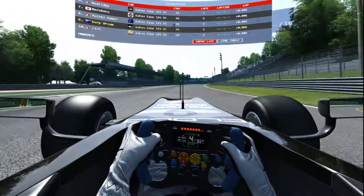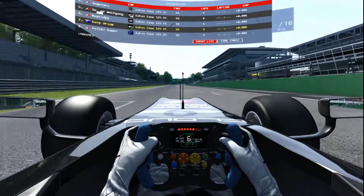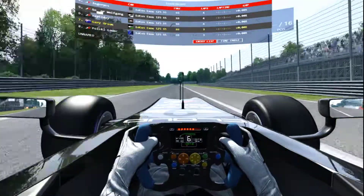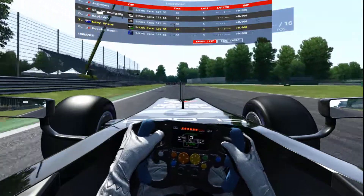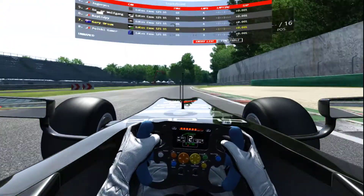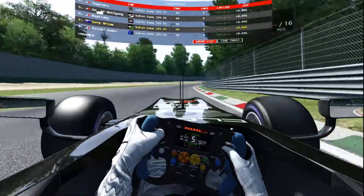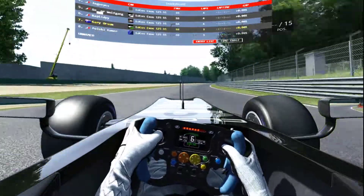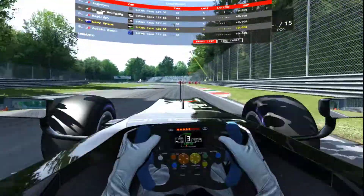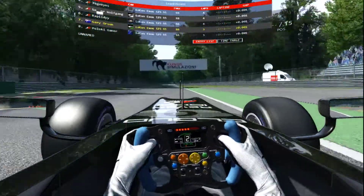Coming up to the beginning of lap 5, should get a placing update here again. And yep, I'm up into seventh. The guy in front of me is going to come off at the chicane, and as I come around I'm suddenly going to be confronted with him backing onto the track — it's going to be one of those holy shit moments. Fortunately I just caught sight of him soon enough to take evasive action.